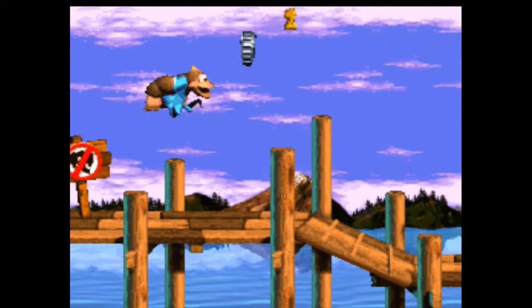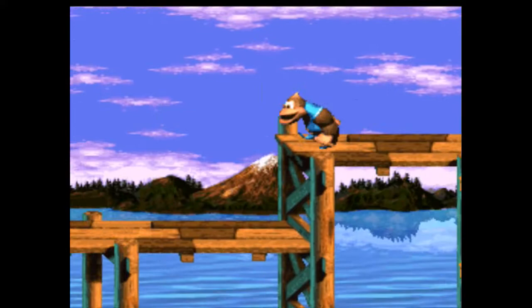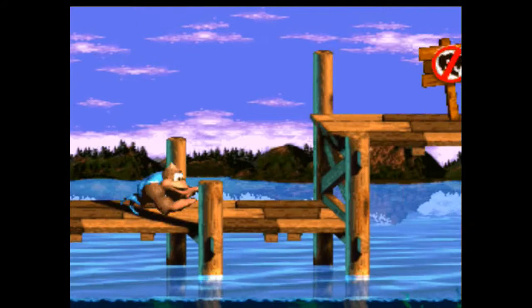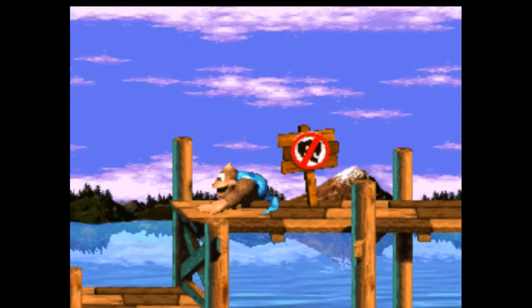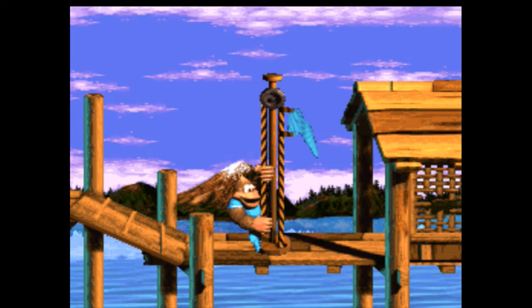I'm going to take this guy out and get a bear coin. I'm going to jump up here. There's a — can I roll jump? Yes! Sometimes it's helpful to have Dixie, but you can get some of the stuff on your own. It's just a bear coin and some bananas up here.